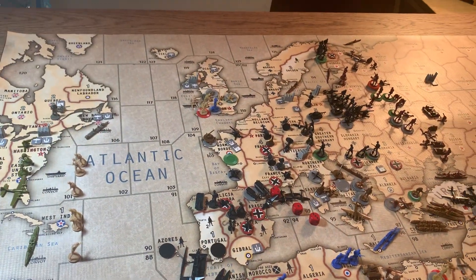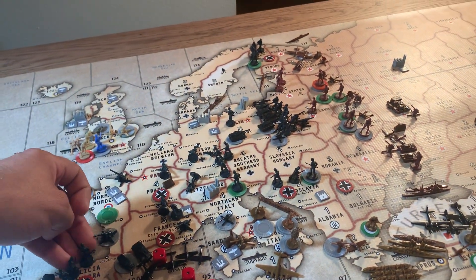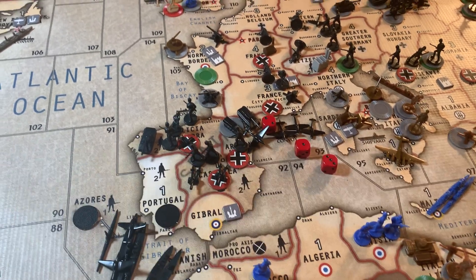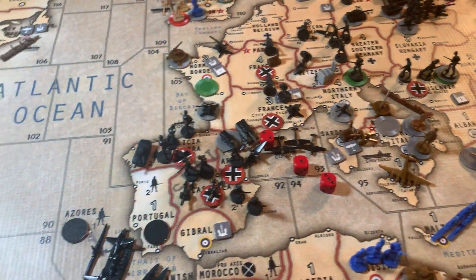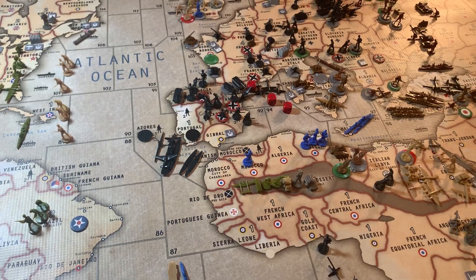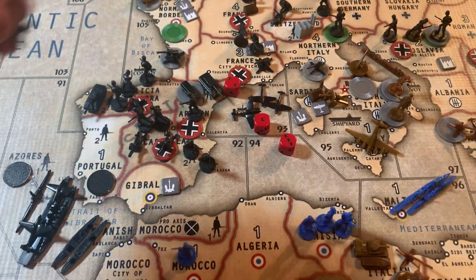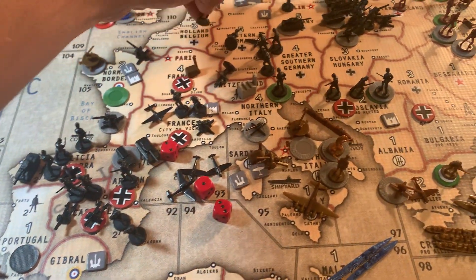I'll add those units. Two guys in Castilla, 1 guy in Aragon, 2 in Galicia Navarro. The planes with 2 moves left from the zone 92 battle will go to Vichy. A lot of stuff shifted up here.